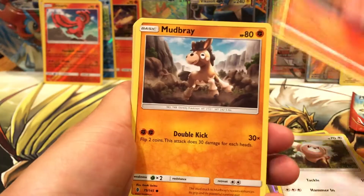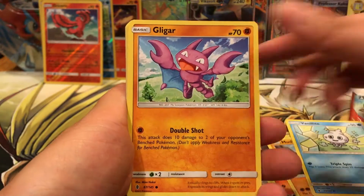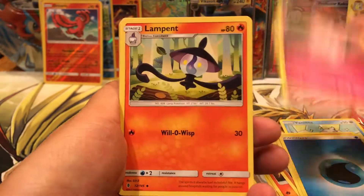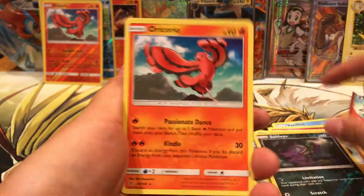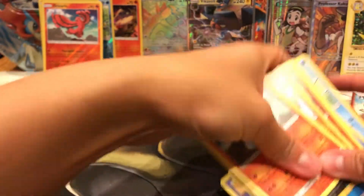We have our Stufful, Salandit, Mudbray, Vanillite, Gliger, Water Energy, Clefable, Lampent, Machoke, Salandit, and our Oricorio Rare. So that is quite all right.